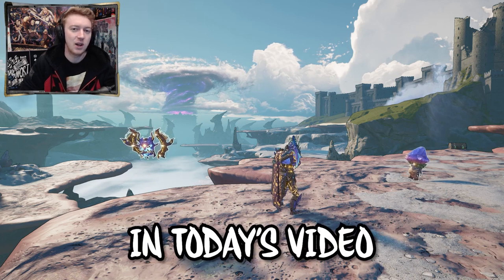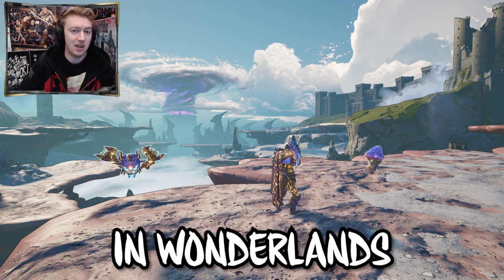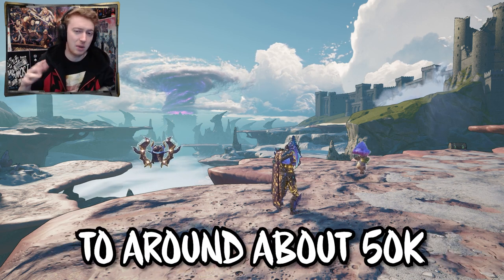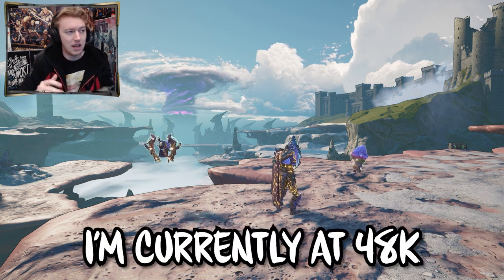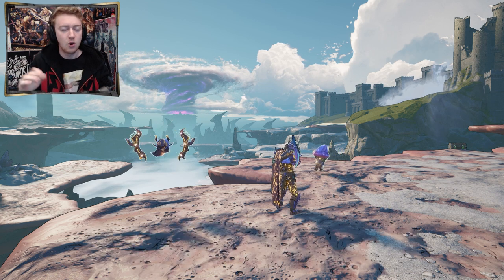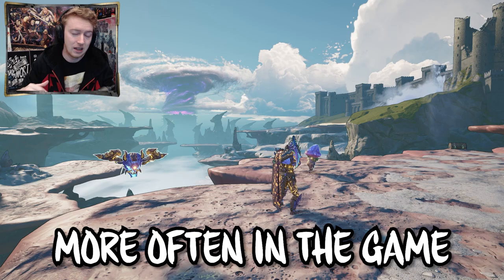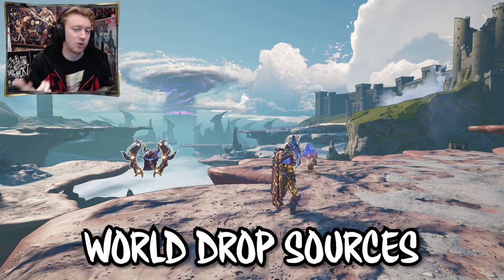Welcome back! In today's video we're going over how to max out your loot luck chance in Wonderlands as quickly as possible. There are 8 different ways to max it out to around 50,000. I'm currently at 48,000 and if I get the perfect piece of loot we'll be at 50,000, meaning we get higher tier items like legendaries more often from both dedicated and world drop sources.